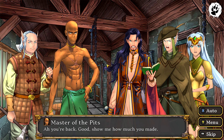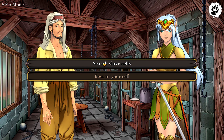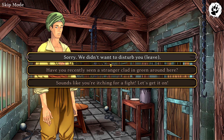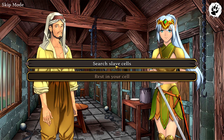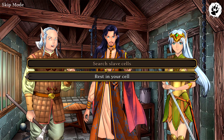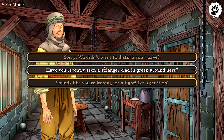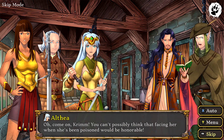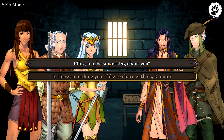For this next part, we're going to be hanging around the arena for a bit. Pick search slave cells whenever it pops up, and for these choices you want to make sure you pick the middle choice — 'have you recently seen a stranger clad in green around here.' Alternate between those two choices — that's the fastest way to get to the next objective. Keep picking that until you find the mysterious assassin, get through that boss fight, and then we should wrap up here.